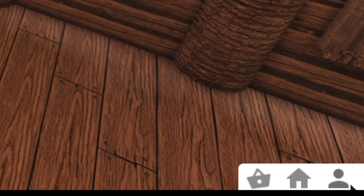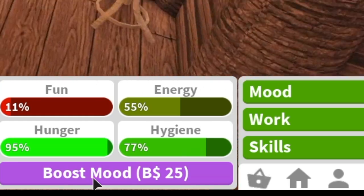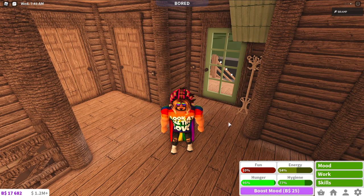To view your moods, click the little person icon at the bottom of your screen and go to mood — or it immediately opens. You can also boost your mood for 25 Blox Bucks if you want to do that. And that's how you get your moods up.